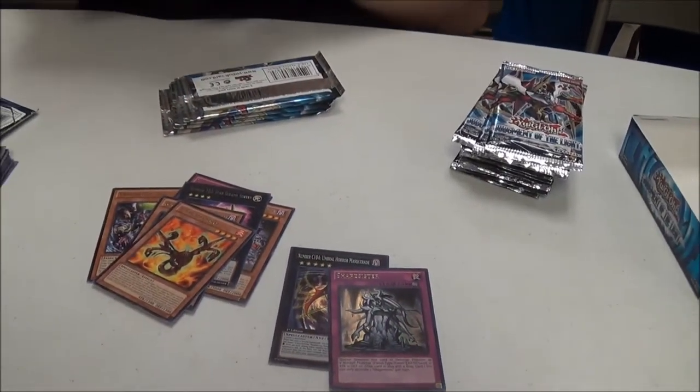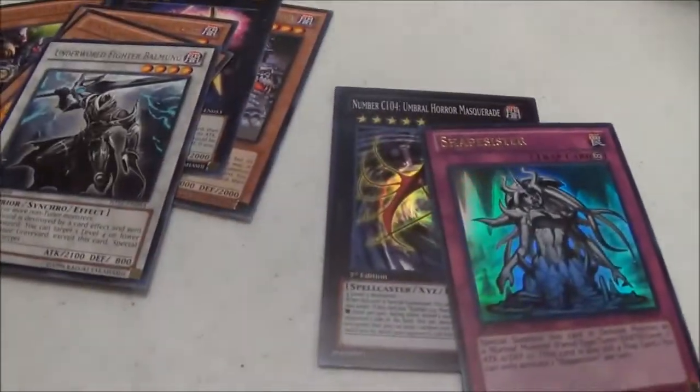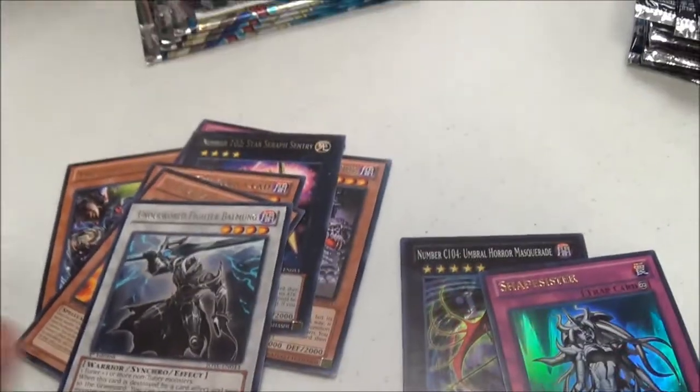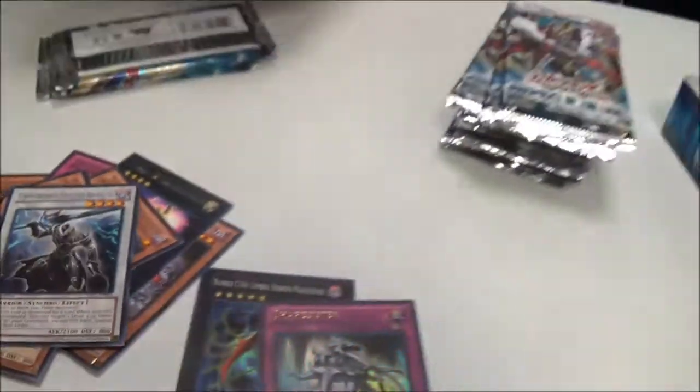Man, I'm going to have to start cracking through these boxes if I might pull the rooster. The new level 4 synchro — I'm pretty excited about him, though he's not all that. The card is going for 65 bucks. Got a crane; a bunch of the stuff in here is like 8 to 10 dollars.